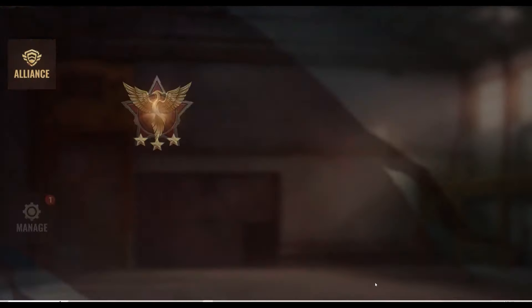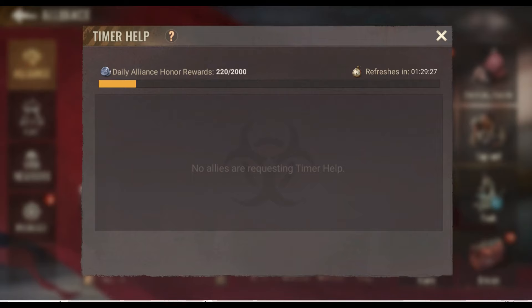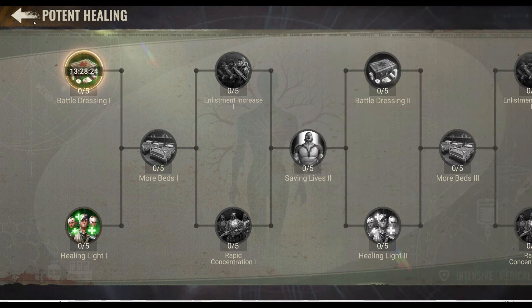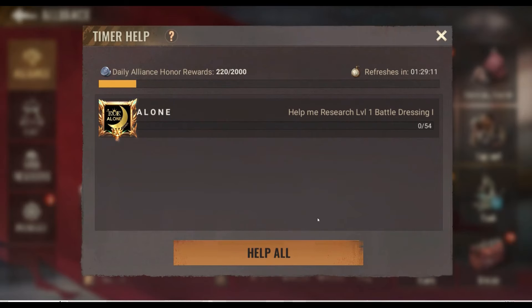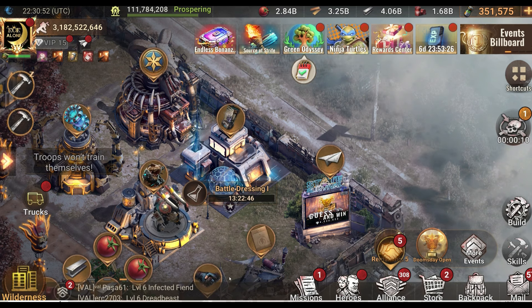So how to do that - we are going to abuse the fact of the timer help. Imagine this is your main account. What I will have to do is click online alliance and then stay at the timer help, then go to any of my farms and start any research. I click on research and then I will request help.